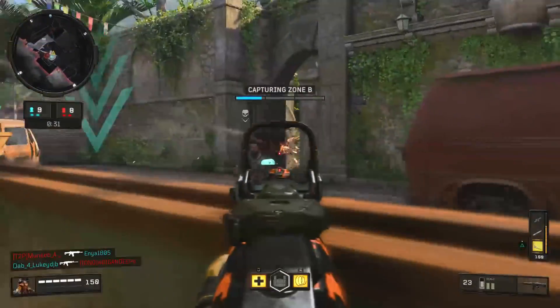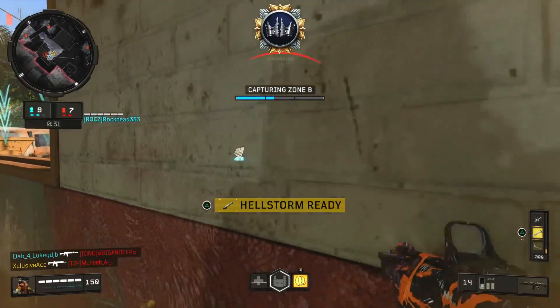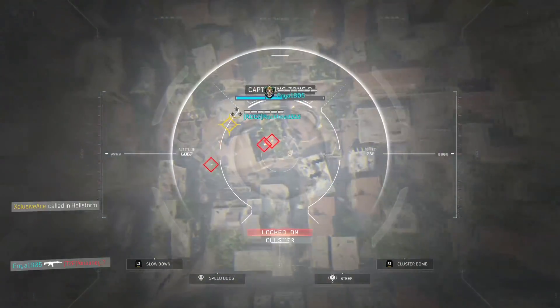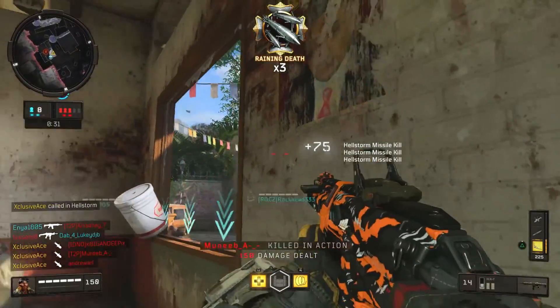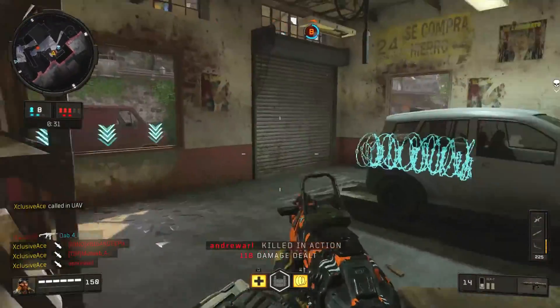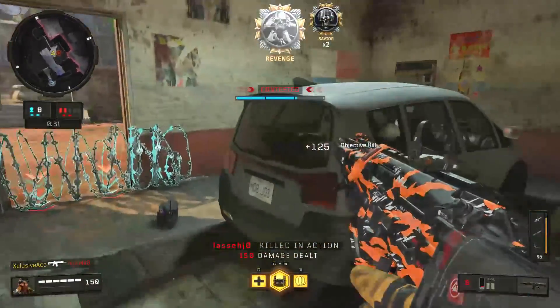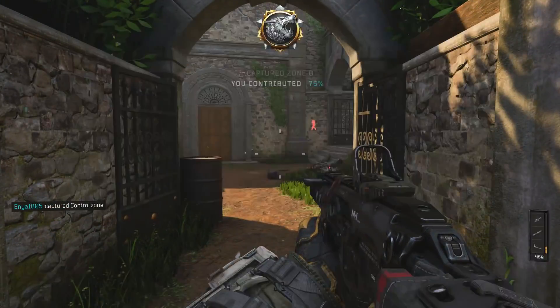Those are all the situations where headshots matter both with and without high caliber. If you haven't tried it yet, especially on the Vapor and the MX9, throw that high caliber attachment on and aim for the head — you'll probably be very surprised at how fast you can melt enemies. If you enjoyed the video a like rating is always appreciated, and don't forget to subscribe for more if you haven't already.